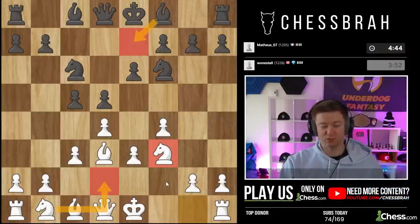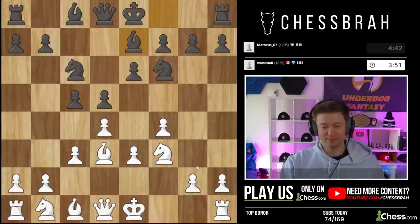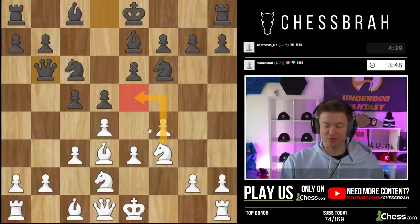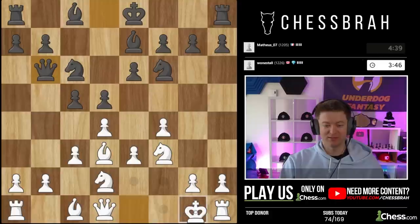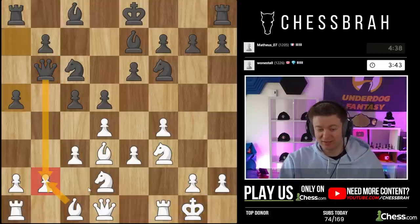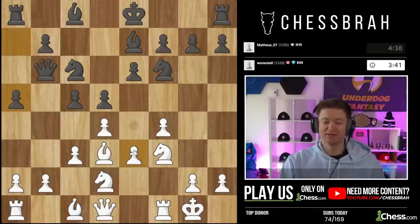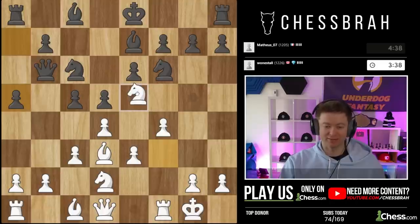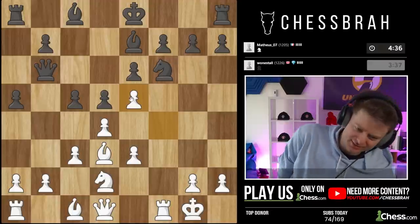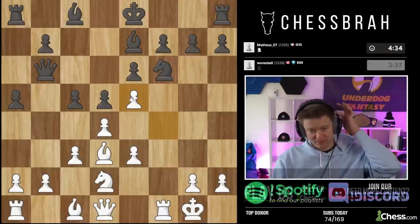If he goes bishop d7 then no problem — I go here, there we go, now we quickly go here because now if he goes bishop d6 to hit our f-pawn I can just throw that knight in there, no problem. Let's castle. Remember this move is really bad against the Stonewall because that's simply defended. Let's throw that knight in there — oh, he takes! This is a great start for me.